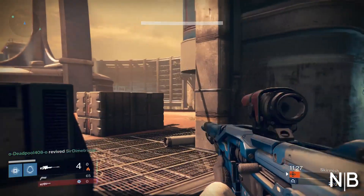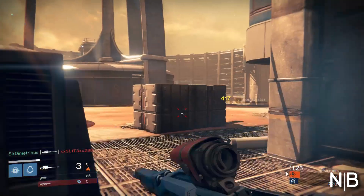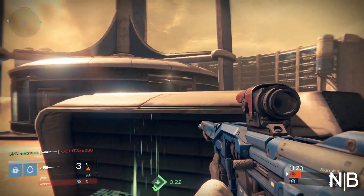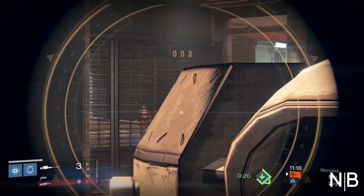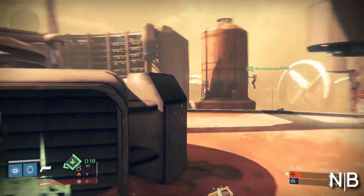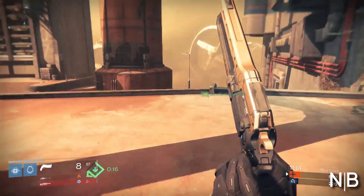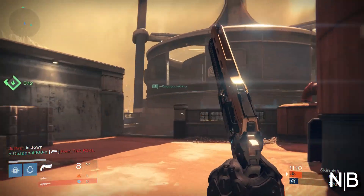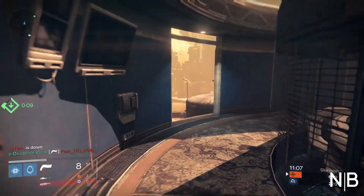Right now I'm running the sniper and the Last Word — that's my personal favorite. The sniper is more medium to long range. The Thorn kind of dominates medium range, so if they are medium range I wouldn't challenge. I'd let them either come close where you can hip fire or ADS fire with the Last Word, or wait for them to go a little bit farther away so you can snipe them with your sniper rifle. There are a lot of different ways you can go about it.